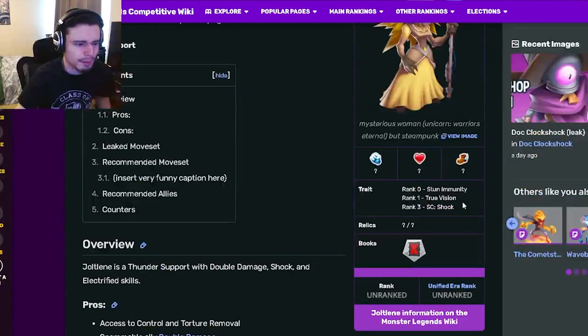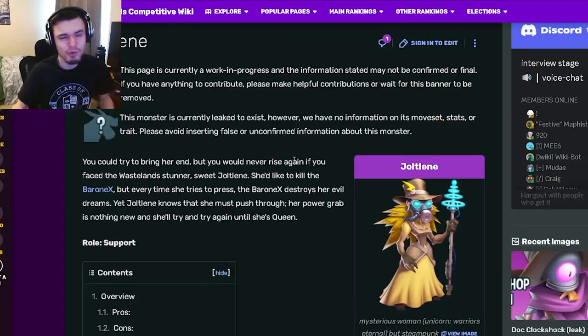The traits are just kind of bad. Honestly, this monster isn't worth getting at all. Don't go for it in the maze — and I believe it's also in the Legends Pass somewhere, probably as the free Legends Pass monster. Don't get it out of that either; it's just not worth doing those events. I'd probably go for an obsidian relic in the maze or something else instead, because this monster is not good at all.